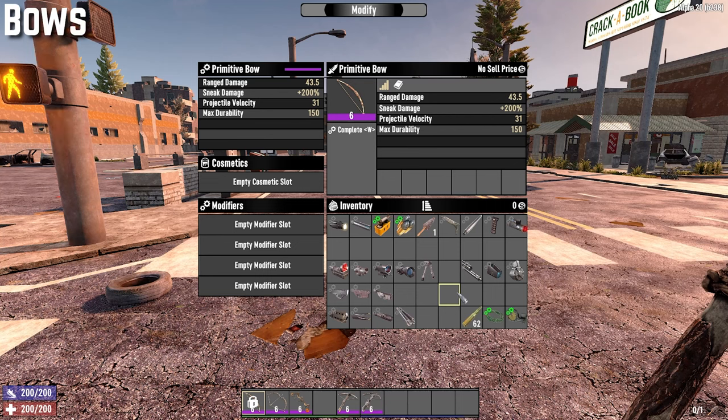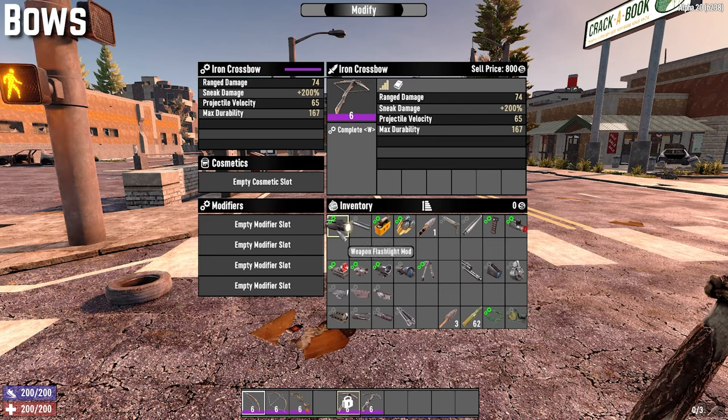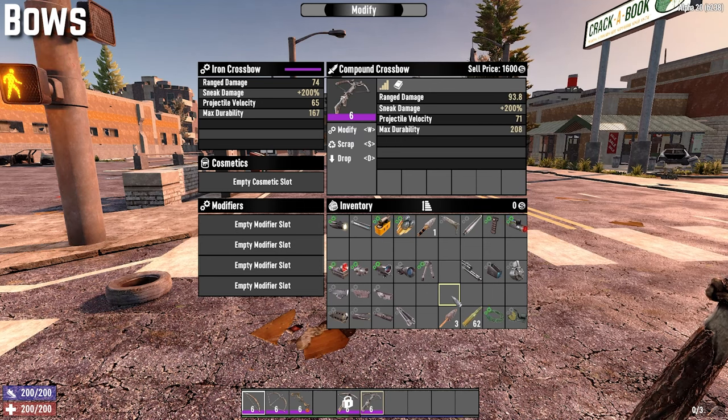For bows, you can apply four mods: the polymer string mod, the arrow rest mod, the crippler mod, and the rad remover mod. The same applies for the wooden bow and the compound bow. Crossbows allow a wider variety — you can have the polymer string mod but not the arrow rest mod, and you can add flashlight, foregrip, laser sight, reflex sight, x2, x4 scopes, and the bipod mod. Everything else is excluded, and this also includes the compound crossbow.